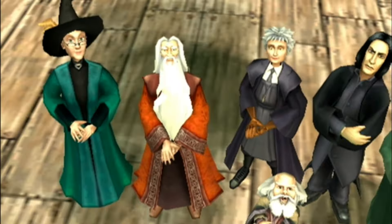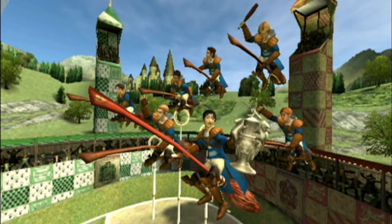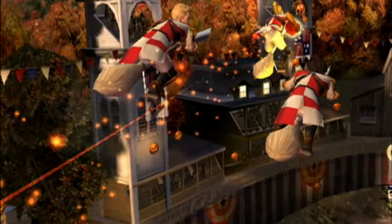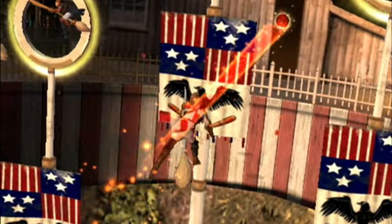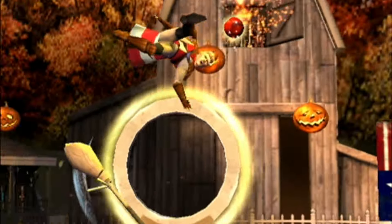Defensively, you can hold the special button to do some guaranteed steals, assuming the other player doesn't react fast enough to press the dodge button and keep flying. The really crazy thing, though, is the team special, which triggers a cutscene that scores guaranteed points. The defensive special, dodge, bludger, and team special all have built-in cooldowns, so make sure to time them right.